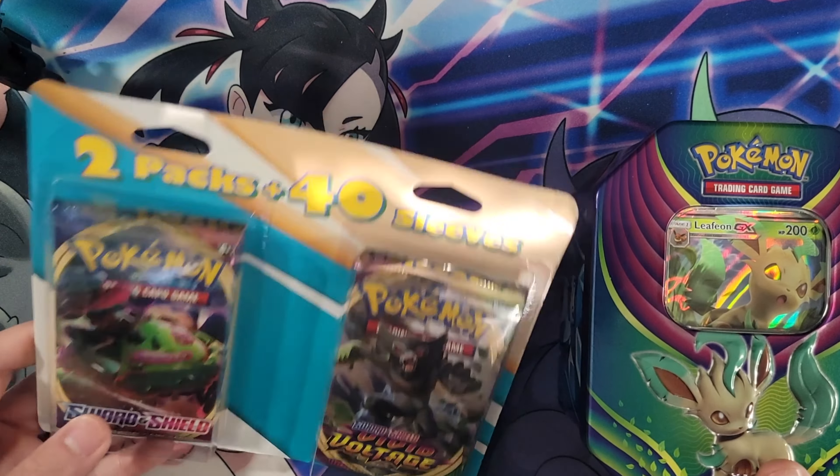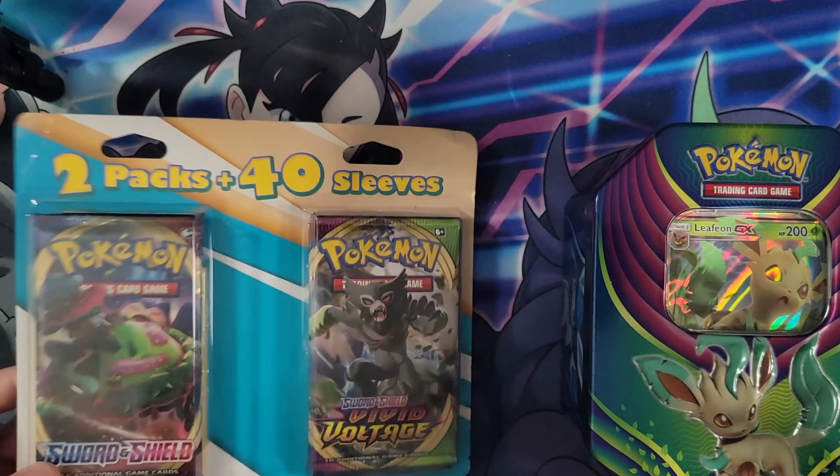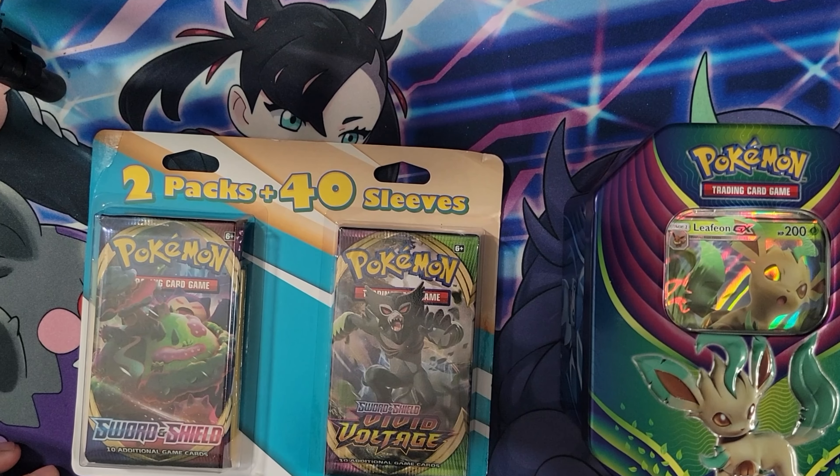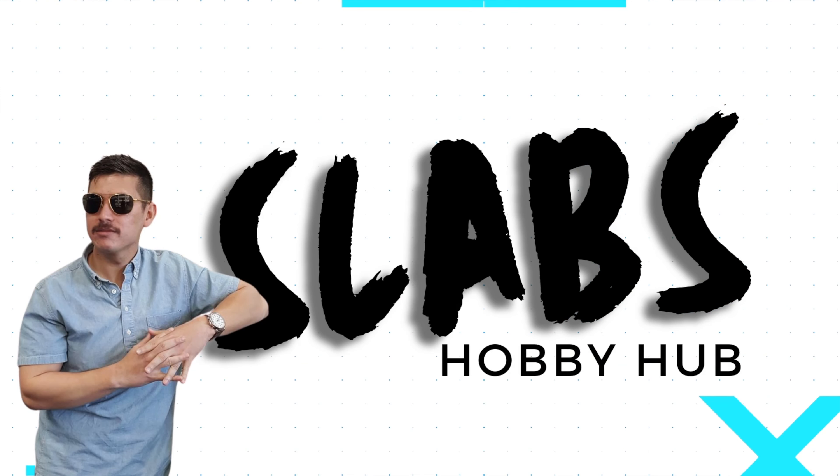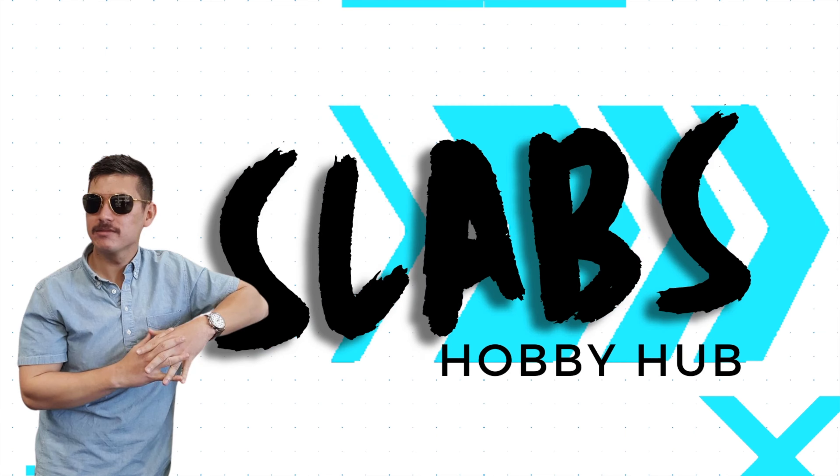Hey guys, Ivan here from Slabs Hobby Hub. Today we have these two random packs — one Sword and Shield, one Vivid Voltage — and an Eeveelutions tin.